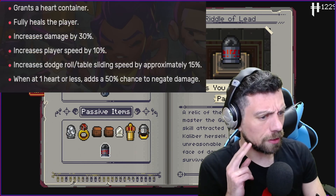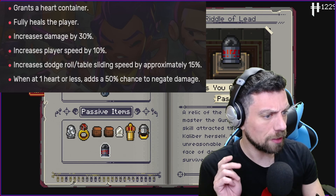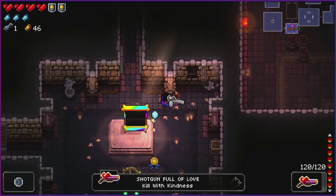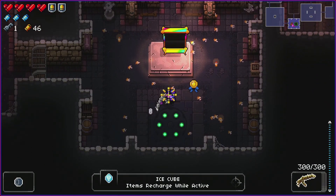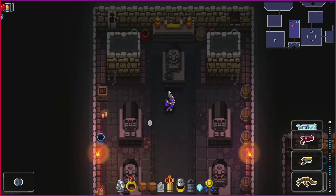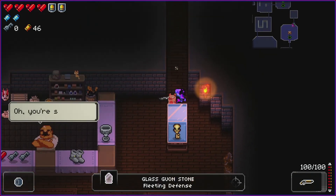I like these odds. Also, can we grab everything else? Staff of Firepower, Shotgun Full of Love, Ice Cube — which makes active items fill up while active — Vertebrae 47 which is automatic, and we get Pig, which will sometimes save us from death. Let's go check out the other item room. And a Winchester — Winchester is actually good. Let's check out the secret room, just a glass Goonstone.